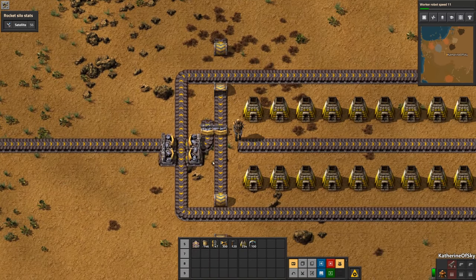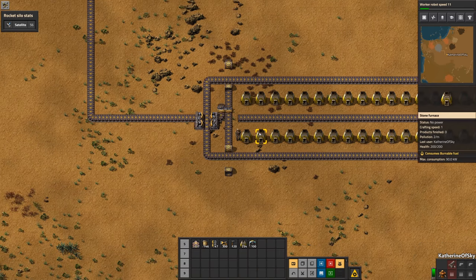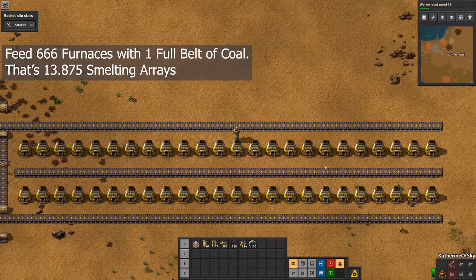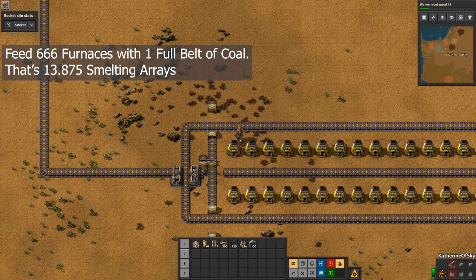The coal is pretty useful to these furnaces. You can feed 666 furnaces with a single full belt of coal — that's almost 14 arrays. It's kind of crazy.